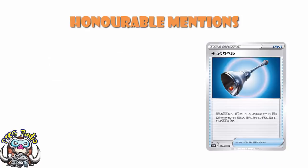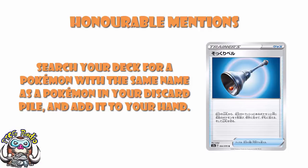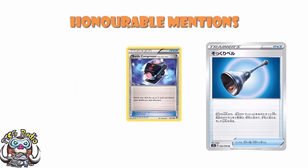Lookalike Bell is a very, very nice new item card which is coming out. It lets you search your deck for any Pokémon with the same name as a Pokémon in your discard pile. Really nice card, but it's a little bit awkward to use, given that you have to have the right Pokémon in your discard pile before you can actually play this, but potentially good as a mid-to-late game option, or in Expanded with Battle Compressor.